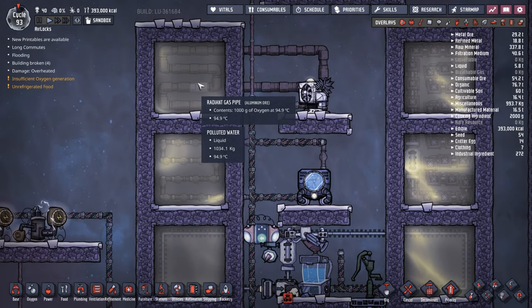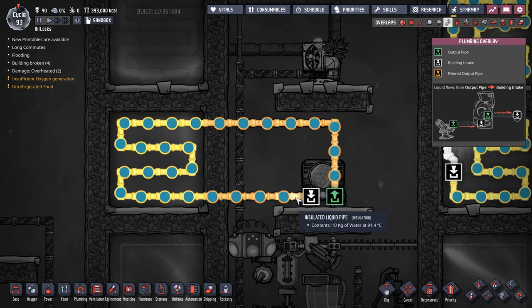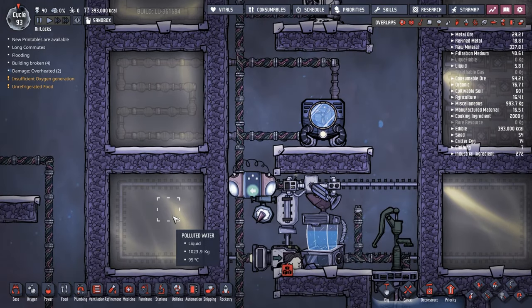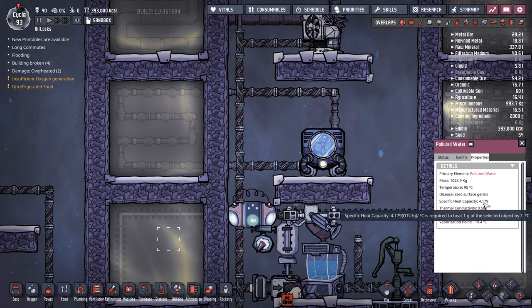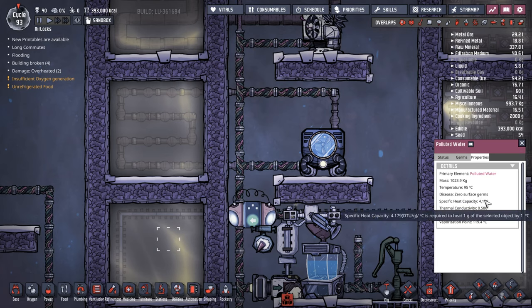I have polluted water on the left at 95 degrees in both cases. I'm bringing clean water in at 91 degrees and the Thermo Aqua Tuner cools that liquid down by 14 degrees. The higher the specific heat capacity of the liquid, the more heat gets dumped out of the machine. If I used super coolant — which has a very high specific heat capacity — the aqua tuner would dump a lot more heat into the surrounding area. If I used something with a lower specific heat capacity like oil, it would dump less heat. These machines use 1,200 watts, while their smaller cousin that handles gas only uses 240 watts.